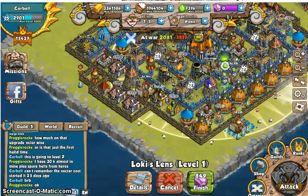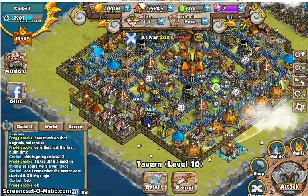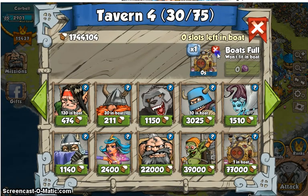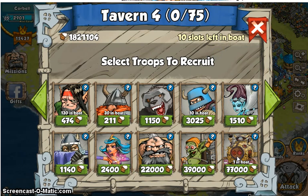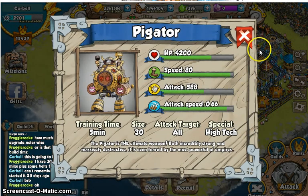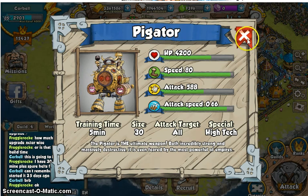I'm going to talk about the Pigonators here real quick. I unlocked them earlier tonight and I've been playing with them — I've really come to like them. The Pigonators take up 30 spots in your boat, they take about 5 minutes to train, and they've got some really decent stats. They start off with 4200 life and they will attack everything. Unfortunately the Operator isn't the smartest cookie in the jar; he'll go over whatever is closest and just make his way down the path.